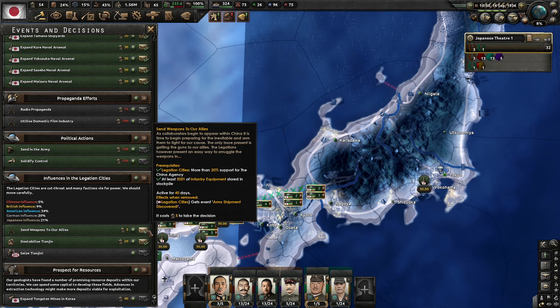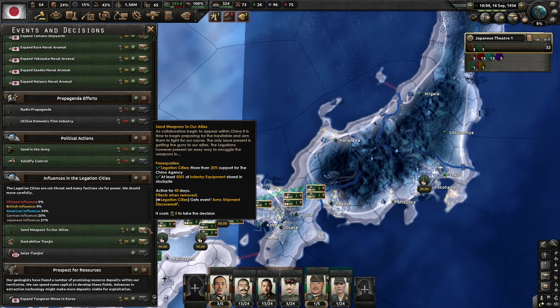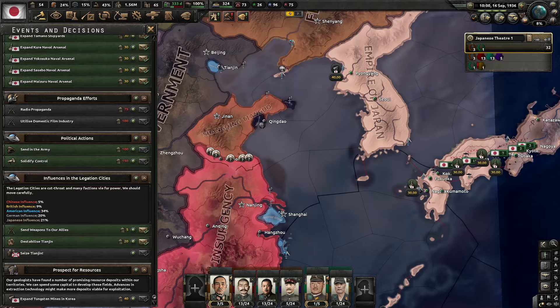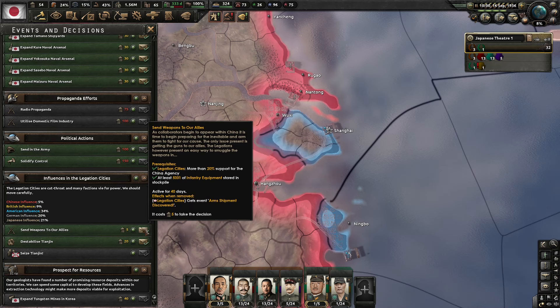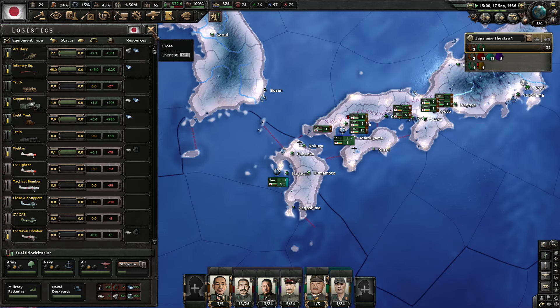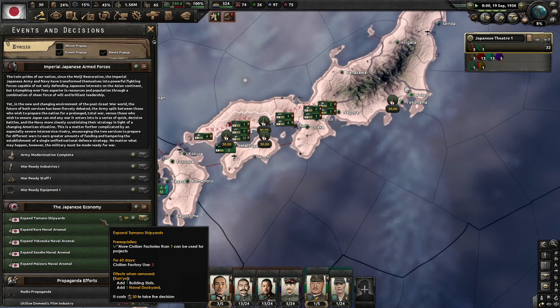We can send weapons to our allies — it's time to prepare. Getting weapons into their allied location presents an easy way to smuggle them in. We'll destabilize Tianjin and send our weapons. That uses all of our political power and all of our weapons — we're back to only having a thousand rifles, but we make 48 a day.